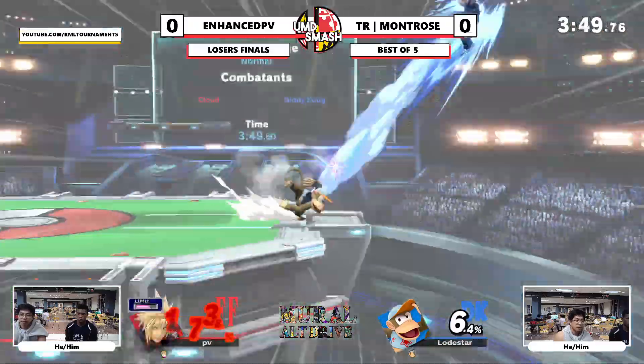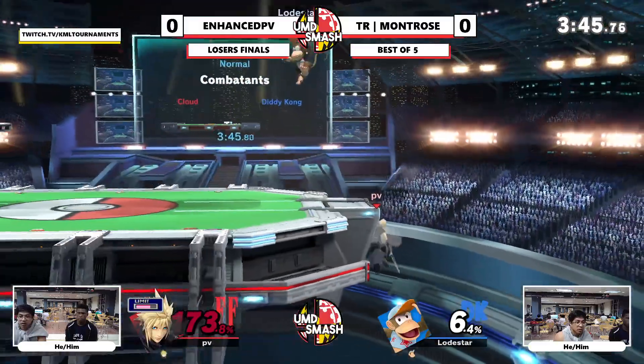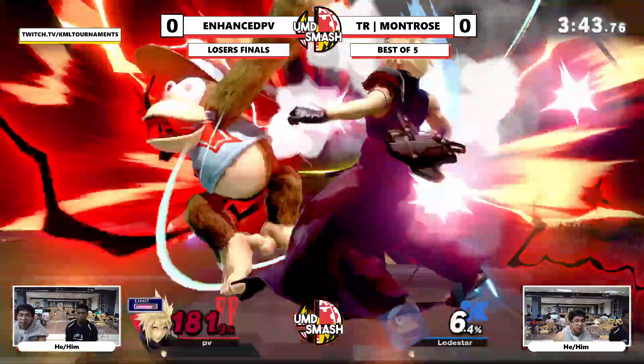All he really needs is some Cloud shenanigans. That's not going to kill. What will kill is probably monkey flip and like back throw up-tilt. Up-tilt's a classic. You play that really well, but Enhanced — he's the best player in MDVA for a reason.